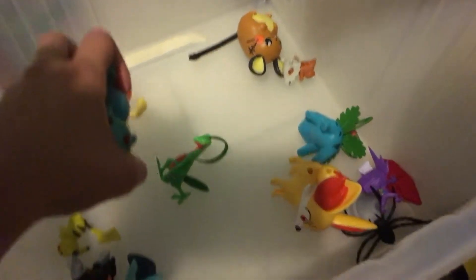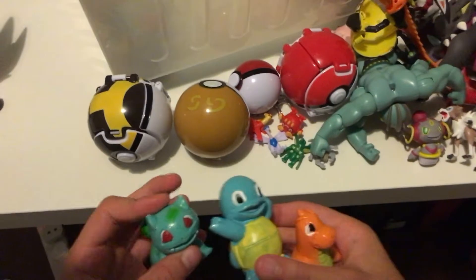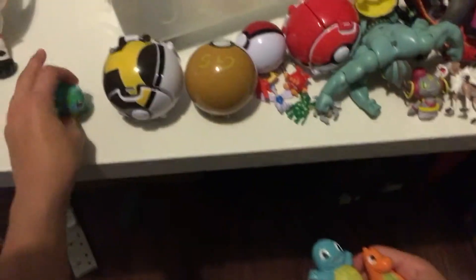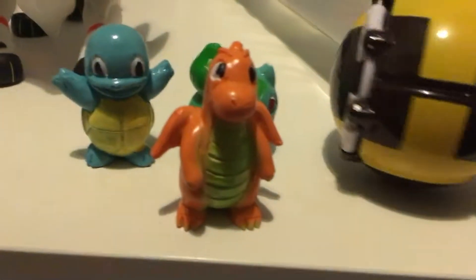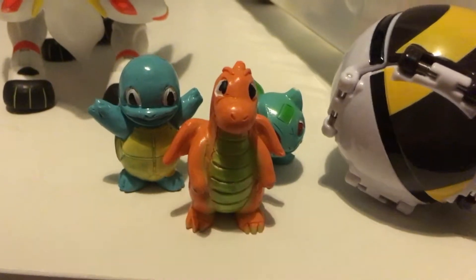Next we got two different things — they're like statue things. Since we don't have a toy, I picked out a Bulbasaur. And we lost Squirtle, so I got Squirtle. And then Dragonite — similar to the Charizard, but it's Dragonite. Both in the...